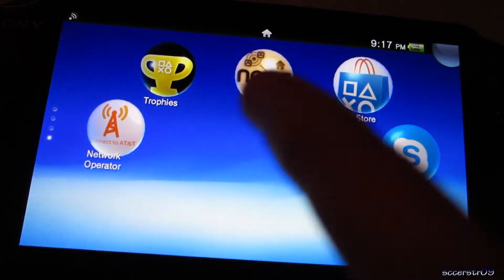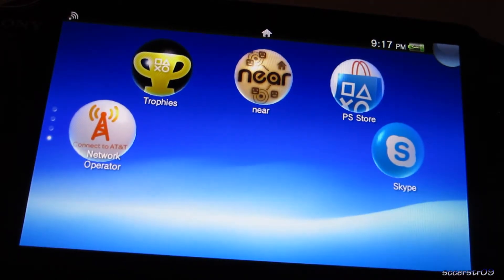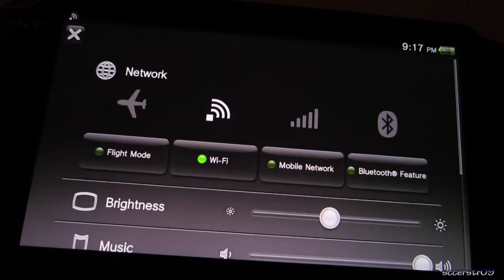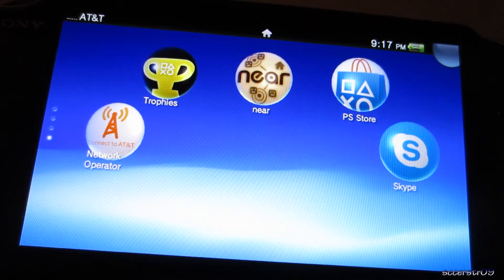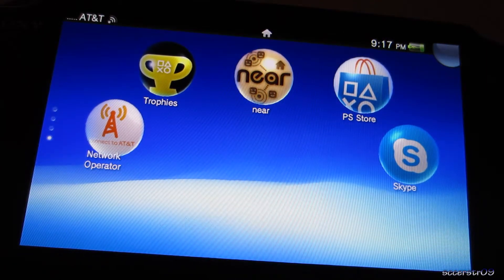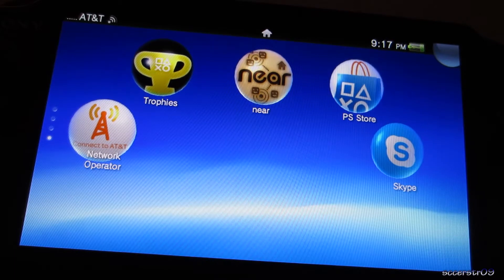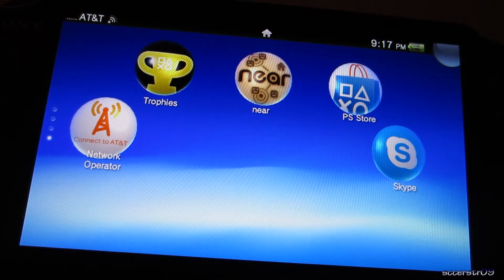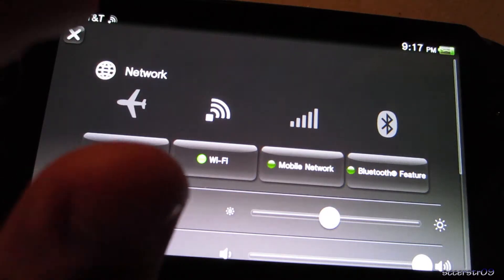On the last page we have Trophies. We have the Network Operator app because this is the 3G model. If I turn 3G on, you can see in the upper left corner it connects to AT&T. I usually just leave it off because I'm not subscribed for my PS Vita, and whenever I'm in my basement I always get a pretty bad signal.